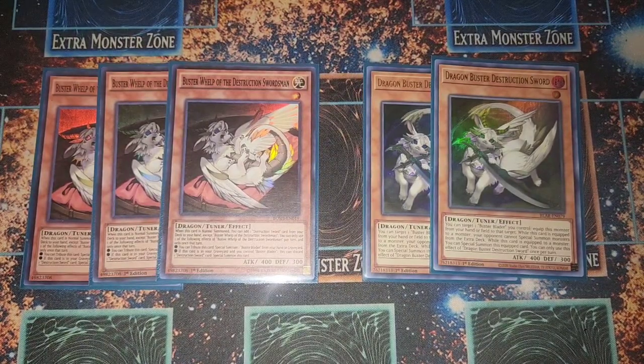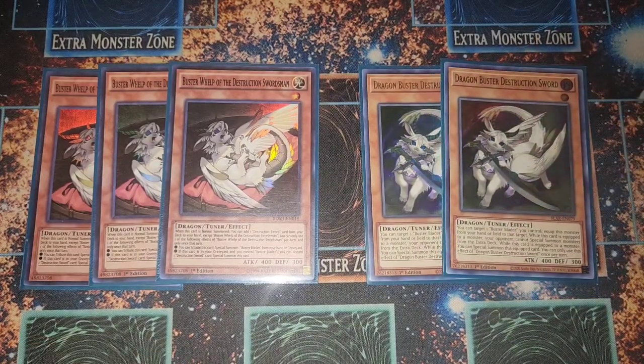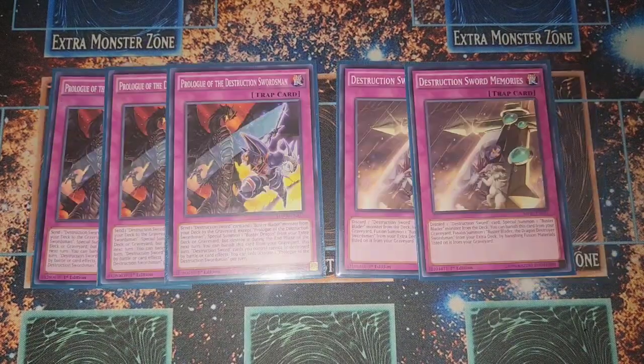Next we have the mini dragons for the deck. The main normal summon is Buster Whelp, which searches out the most important card in the deck — the trap card Prologue — and gets everything going. We also have our built-in Artifact Sanctum equivalent: Dragon Buster Destruction Sword. This card is absolutely nuts — it shuts down the extra deck, so it's broken.